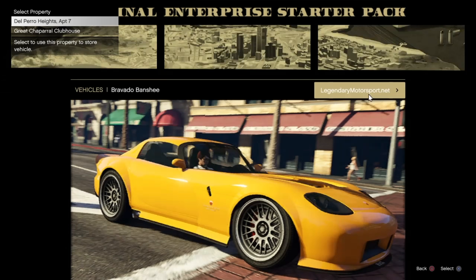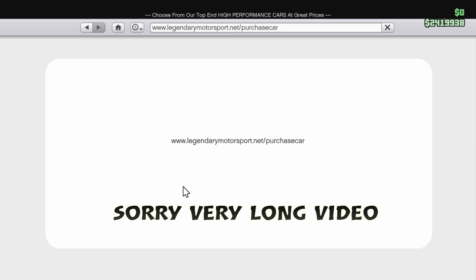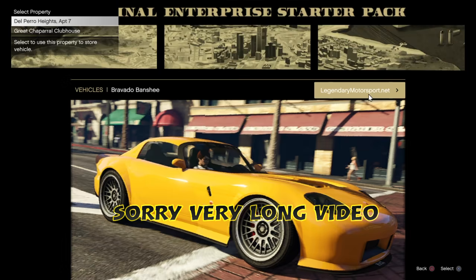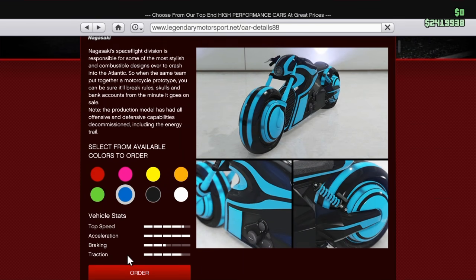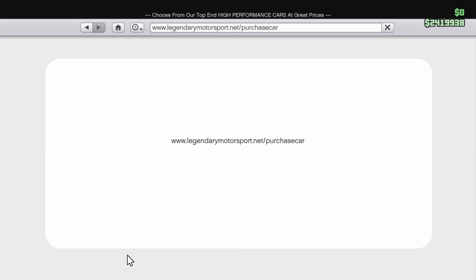Hey everyone, it's Lenny and welcome to the channel. I'm going to show you how to do a frozen money glitch. This is a two-player method — it works on Xbox and PlayStation. Your friend will be needed for about five minutes to help you get glitched out, and then they can go about their day.